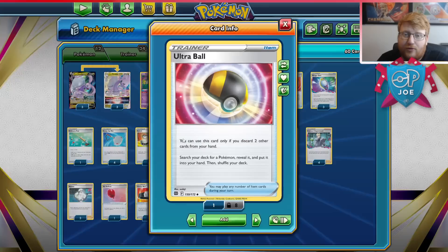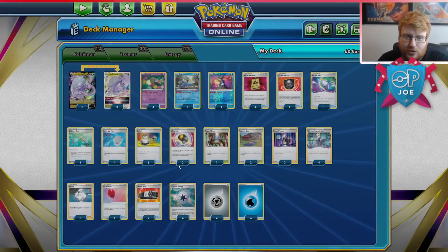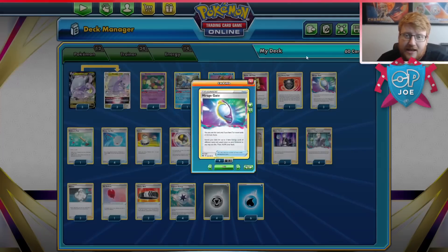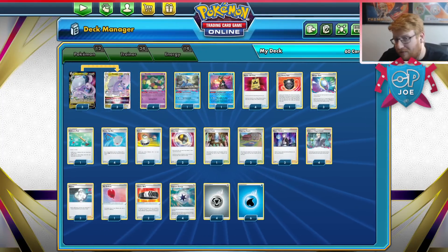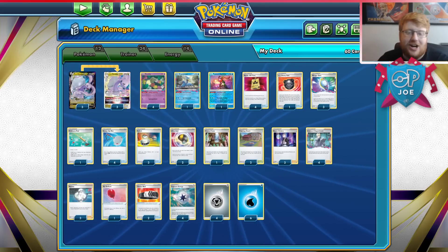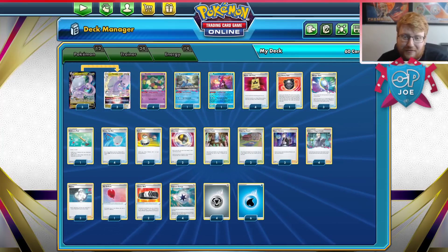Ultra Ball chips in for additional outs in the opening stages for your Goodras and can also get the V-Star. I'm only on three Mirage Gates because we have Melanie as a backup. Thanks to the damage reduction from Rolling Iron, Goodra sits on board for a couple turns, so you can manually attach your way to another Goodra pretty comfortably without needing the Gate. So I'm getting rid of the fluffy cards — the fourth Mirage Gate, the Fantinas, defensive cards like Big Charms and Tool Jammers. I think you just do enough with Goodra in general.